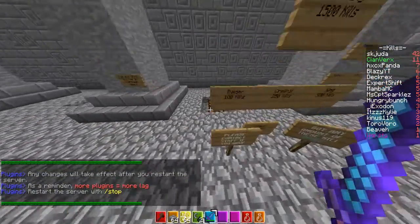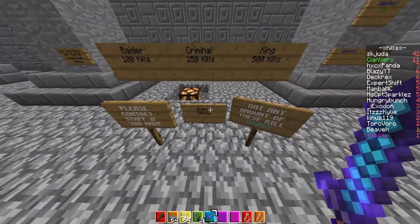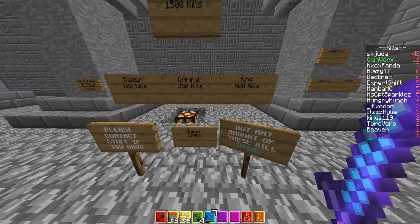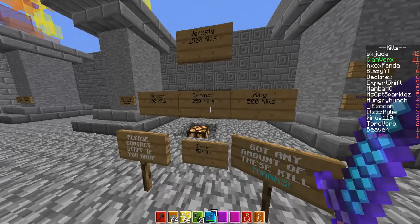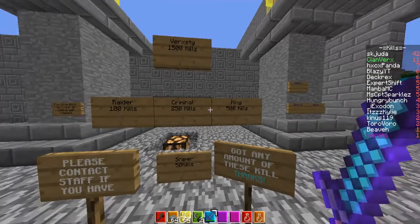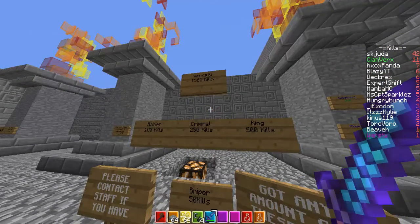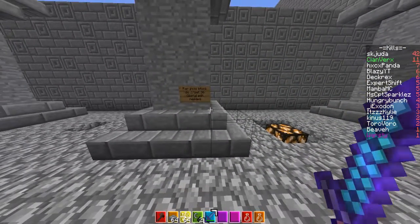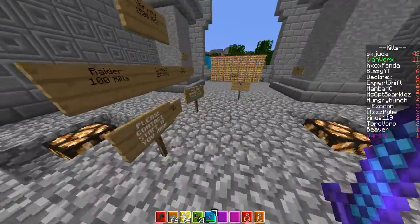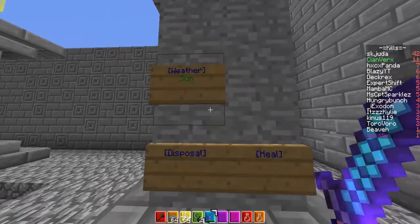Basically what you want to do is set up your ranks. These are all my ranks: Sniper will be 50 kills, Raider 100, Criminal 250, King will be 500, and Versus will be 1500 kills.